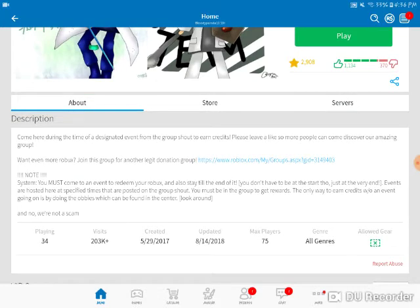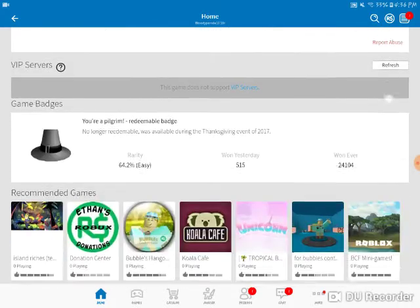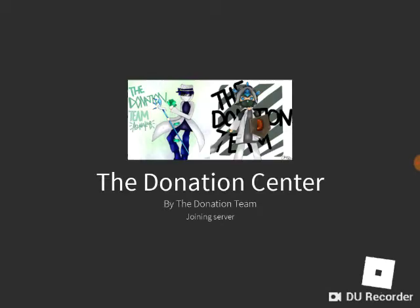Basically, what happens is an admin or staff can open a credit generator. A credit generator is something that — I'll just show you. The credit generator spits out credits, one every five seconds. And when you get 50 credits, you'll redeem it in for one Robux.